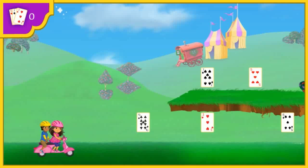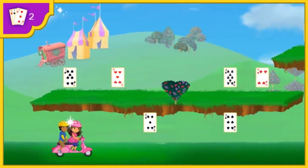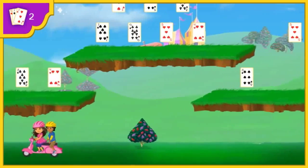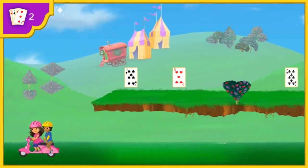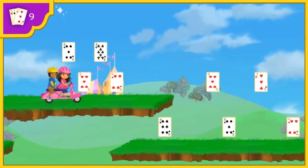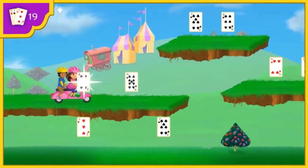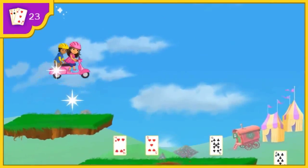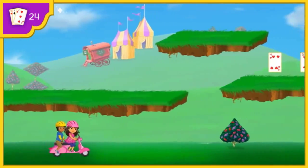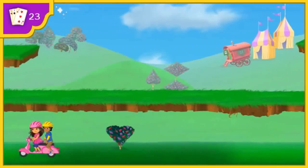Dora! We're in Magic Land! And so are your cards! Let's find them so you can do that trick! Watch out for that magic shrub — if we bump into it, we'll lose a card! Oops! Next time, try jumping over those magic shrubs! Thanks, Dora! Let's keep looking for my cards! All right! A card! Excelente! Watch out for the rabbit hole — if we bump into it, we'll lose a card! Watch out! Cuidado! Oops! Careful!